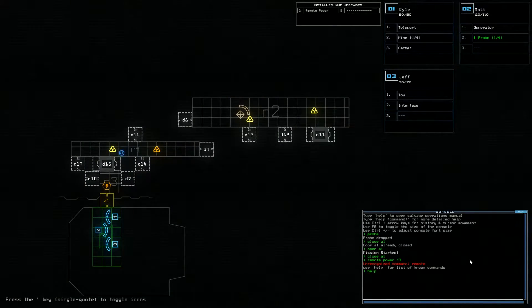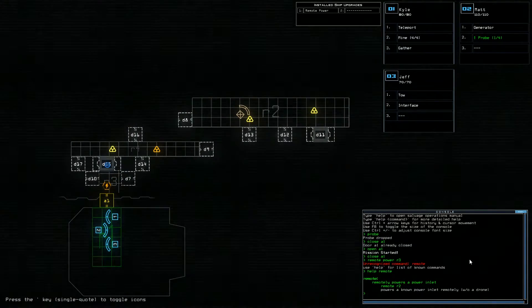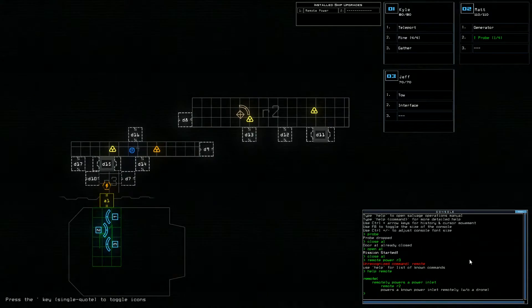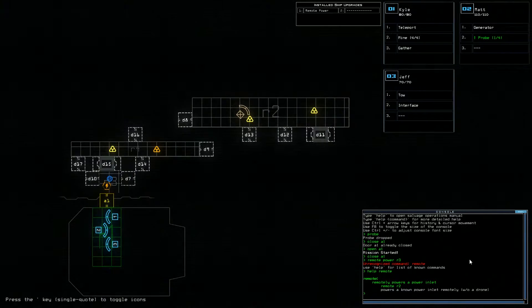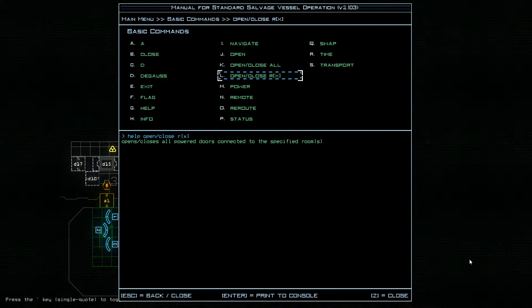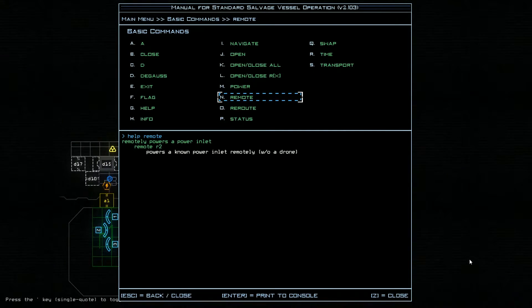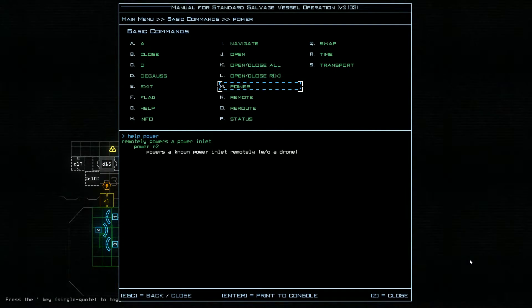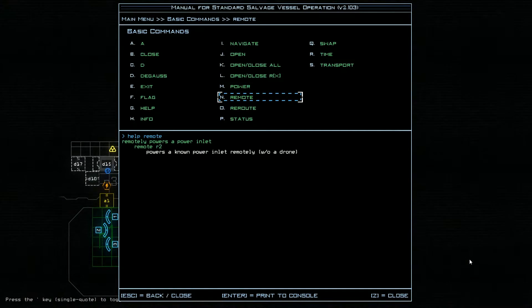If I can have help with it. Come on. Remote. Remotely power a power inlet — remote R2. Power the known power inlet remotely. Am I missing something in the syntax here? Remote. Power the known power inlet remotely. So power and remote are both the same.